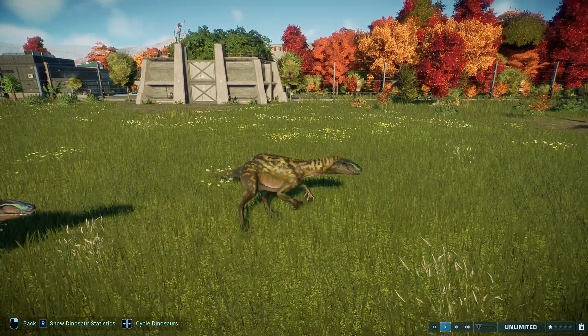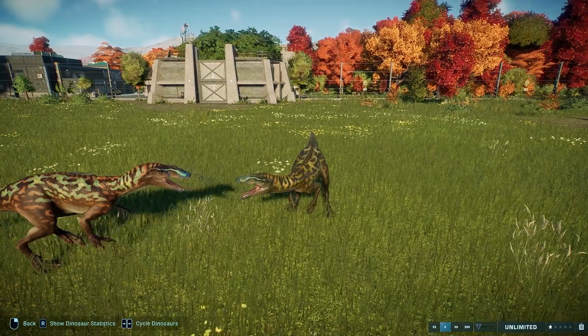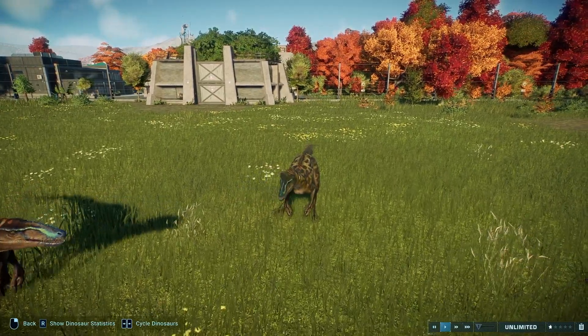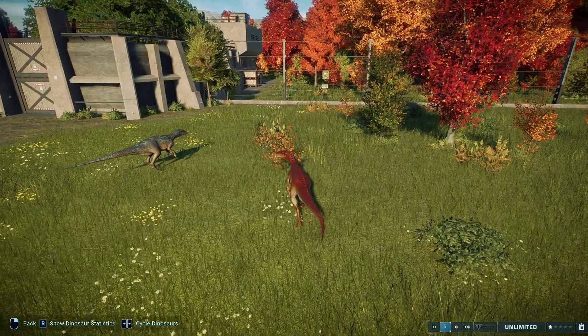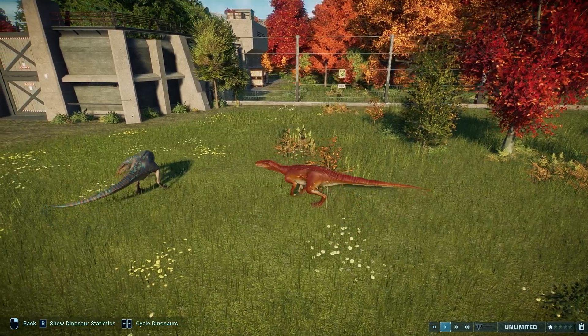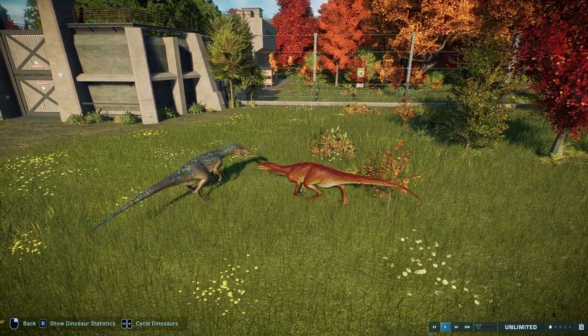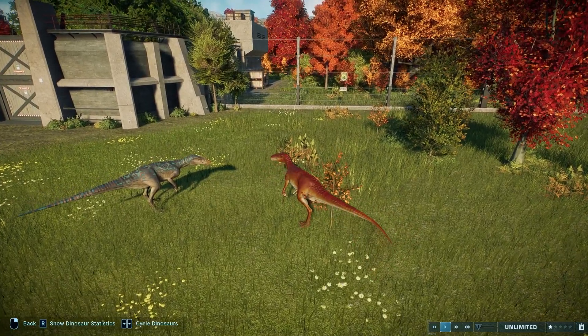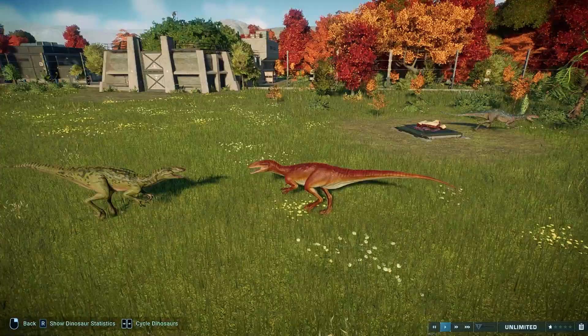This is going to be their first and really only social animation that's not fighting. You can see one kind of gets almost snuck up on, and then he's like 'I caught you — you can't sneak up on me,' and yells at his little friend, and then the friend walks away. Really cool to see carnivores interacting with each other in a non-fighting format.